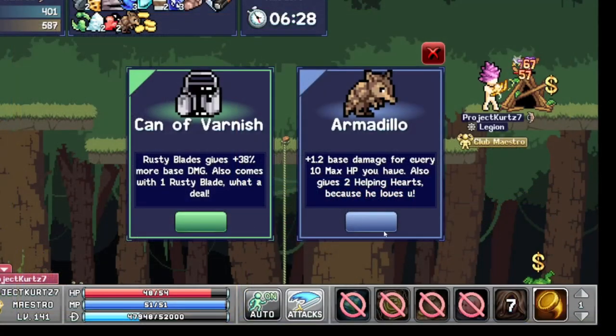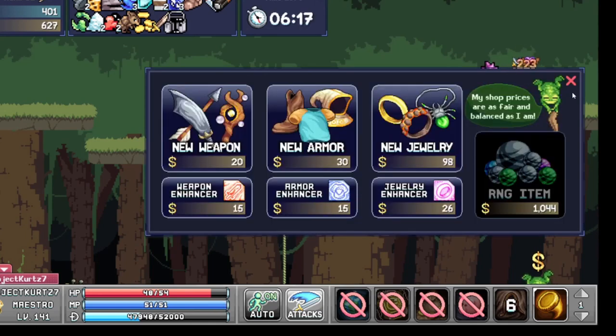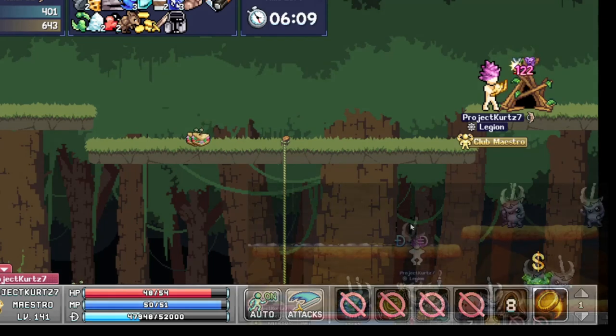The Can of Varnish gives 30 percent more damage to Rusty Blades and it also gives you a free Rusty Blade. This bonus increases by two percent per level. It's unlocked by completing the Big Time Bloacher achievement, another stacking one. The base damage bonus starts at 0.9 and it's increased by upgrading either the Rusty Blades or the Can of Varnish.